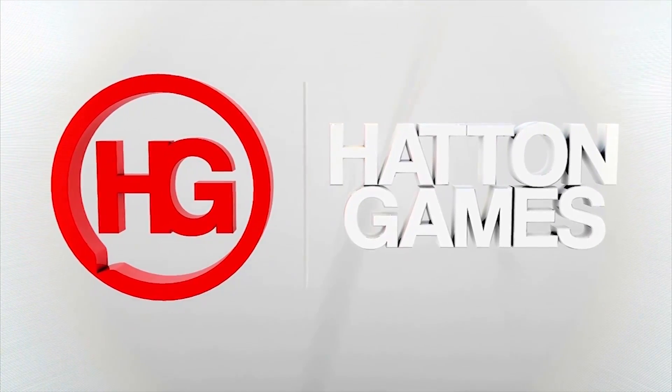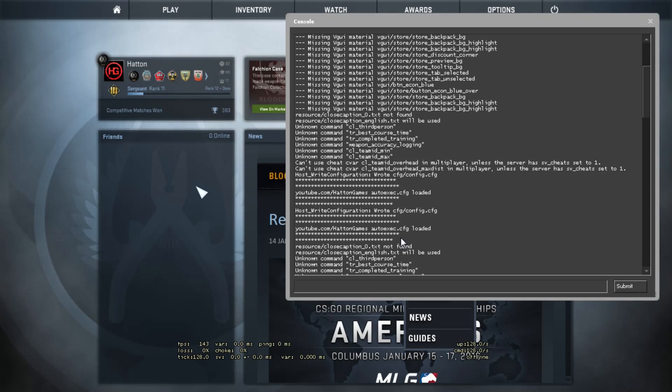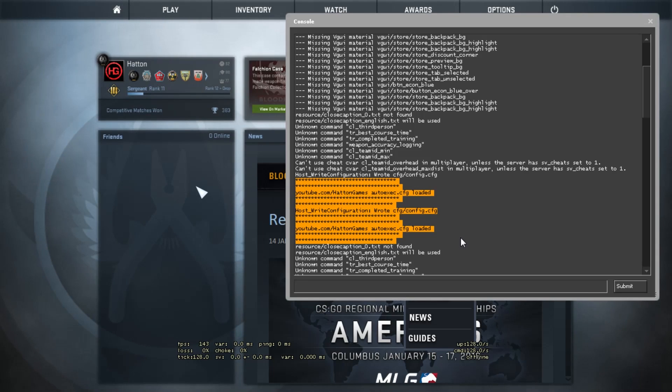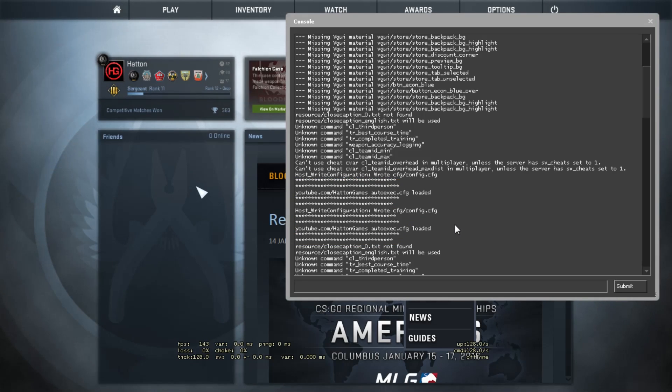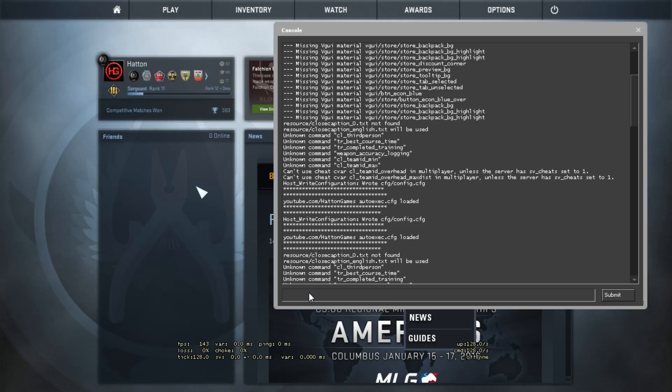Check out G2A.com for great gaming deals and use code HATTON for a discount. Hello, welcome to Hatton Games. Today I'm going to be sharing with you guys my CSGO config. If you are here to simply download and install it, check the description and click on the first link. If however you are looking for my explanations as to why I have certain settings as they are, then keep on watching.